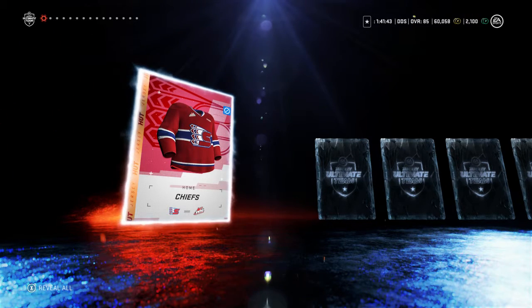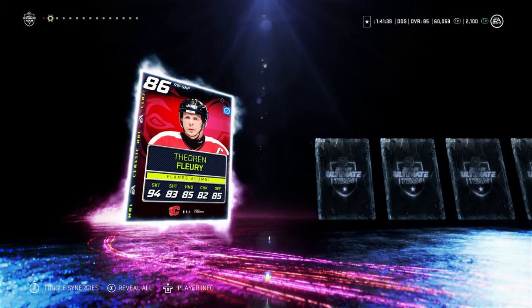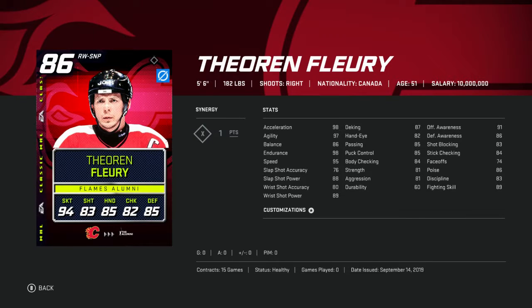Hopefully we can get one of those 86s. And there we go — we get Fleury right off the bat! That's what I'm talking about. 94 speed, he's going to blow by players. He's got 83 shot and 85 hands, and his defensive checking is good too. 98 acceleration, 98 endurance, and 95 speed. This card is unreal for speed. He's going to blow by players like it's nothing.